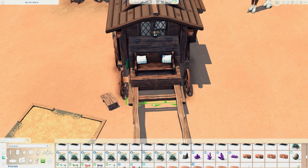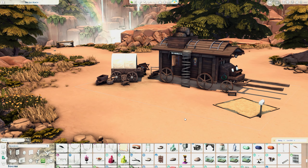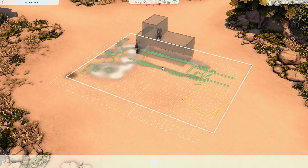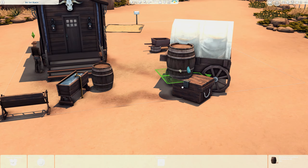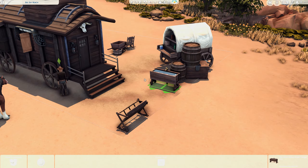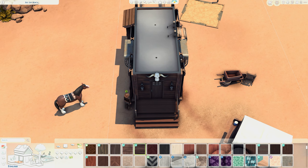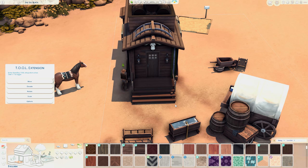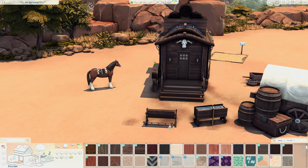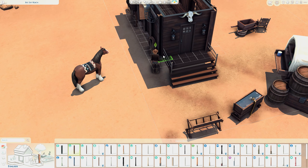If you need more space for the horse you can arrange it somewhere nearby. I left the horse area open in this case because it makes sense not to have an extra enclosed house when you have a wagon or caravan — that was my thought behind it.